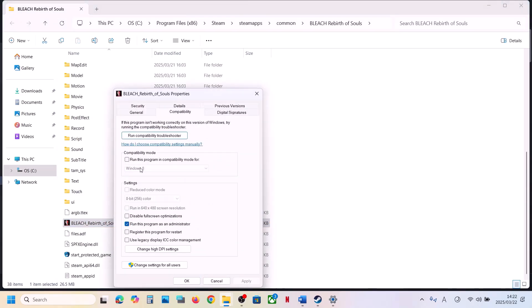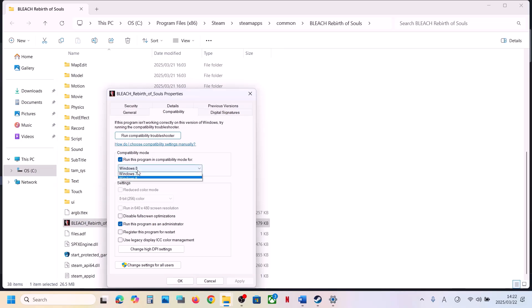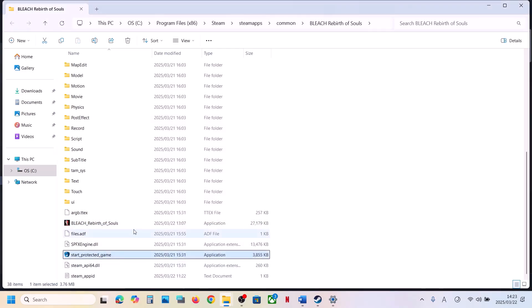If that does not work, go to Properties again. This time select compatibility mode — try Windows 8, hit Apply, click OK, launch the game and check. If that does not work, you can select Windows 7 and hit Apply, click OK, launch the game and check. Still not working — put a check on Disable Full-Screen Optimization, hit Apply, click OK, launch the game and check. You can do the same with the other EXE file. If none of these work, uncheck all the boxes, hit Apply, click OK.